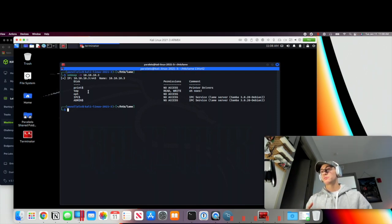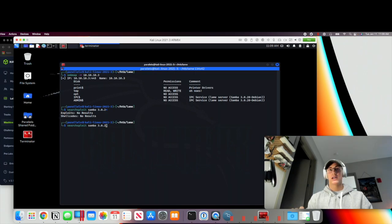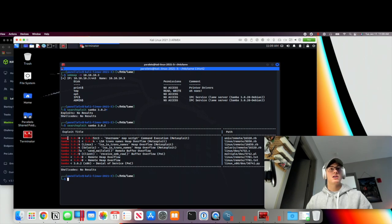Once all other options are exhausted, we can use searchsploit to see if there's an exploit associated with the Samba service version running on this machine. We'll do 'searchsploit samba 3.0.2'. We can see based on the top result it looks like there is one match, and it's a Metasploit module. One thing about the OSCP exam is that you're not allowed to use Metasploit — it prevents you from just plugging in a couple of numbers and automatically getting a root shell.